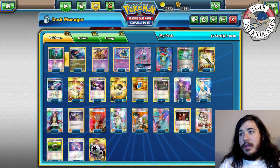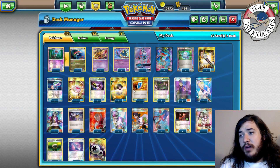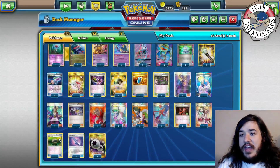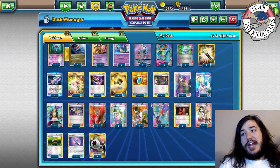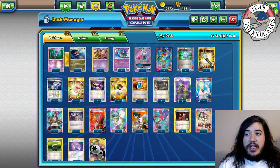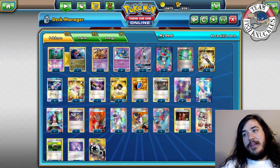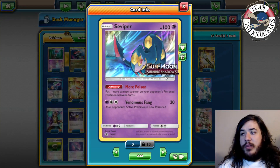When you use Quaking Punch, your opponent cannot play Computer Search, Field Blower, Laser, Stretcher, Special Charge, Ultra Ball, VS Seeker, Float Stone, Poison Barb — all those cards are shut down. When half your deck is locked out, you're obviously going to struggle to win games. He played two Tapu Lele for Wonder Tag, and Seviper with the More Poison ability, putting one extra damage counter on poisoned Pokémon.